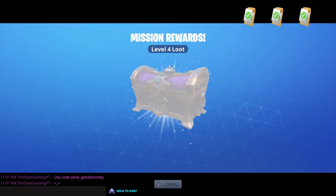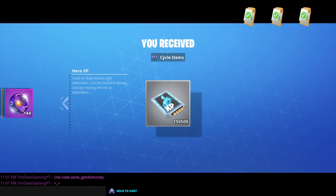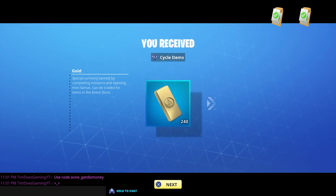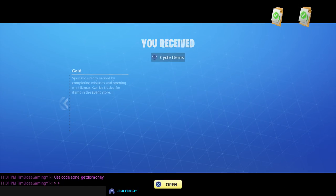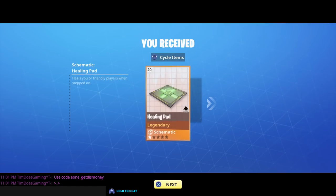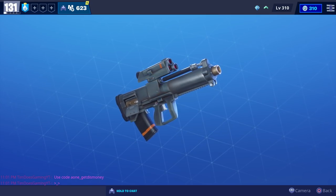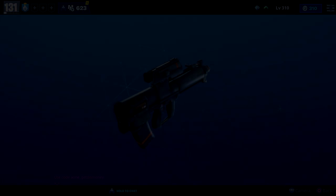We got a level four loot chest with some survivor XP, gold, Eye of the Storm, and hero XP. We also completed one of our dailies and got some gold and V-Bucks, some frost tickets, a healing pad, Pure Drops of Rain, and lunar tickets. That'll do it for this one — I hope you all found the video useful, thanks for watching.